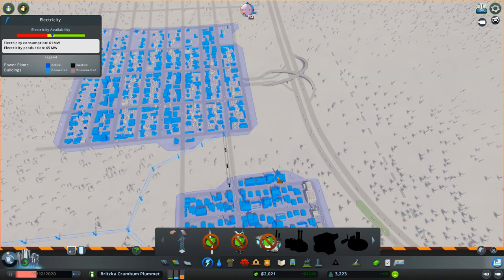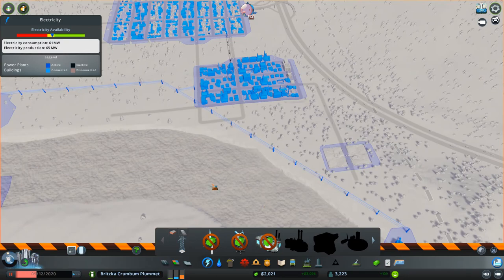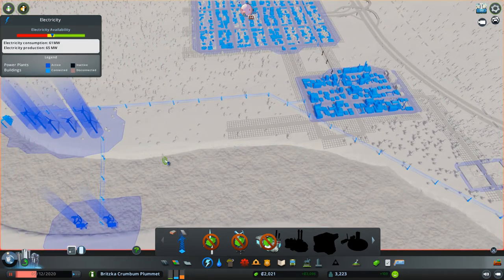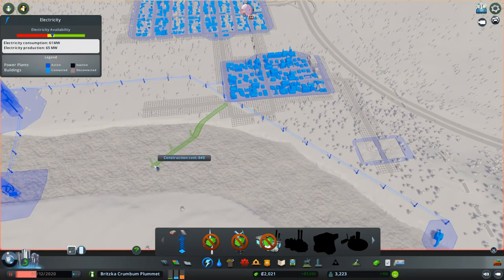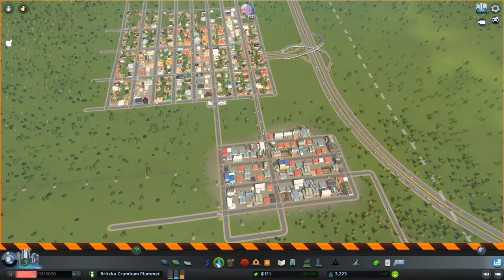We can get rid of all this. I forgot about it — we can put power lines out in the water too. Then all we have to do is go up to here to have a connection from here to there and then get rid of all this. Because technically it should all be connected.